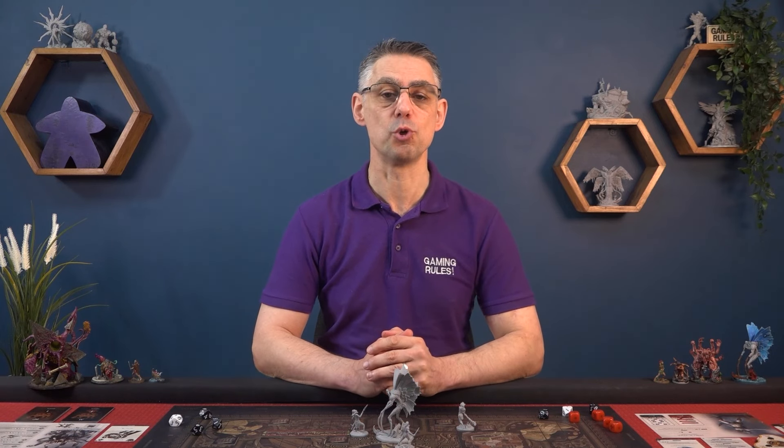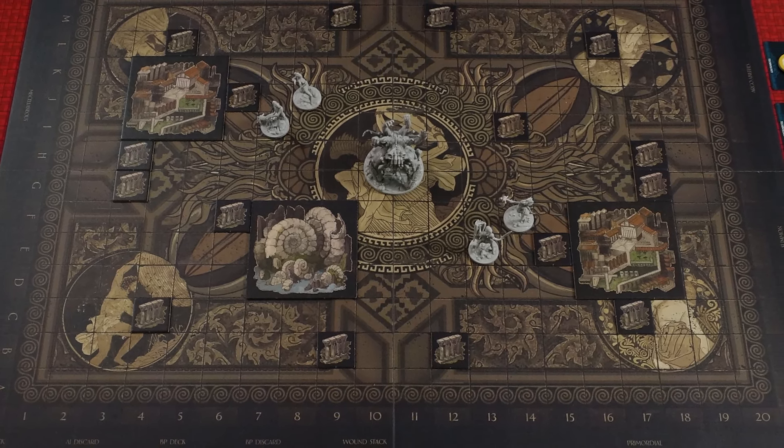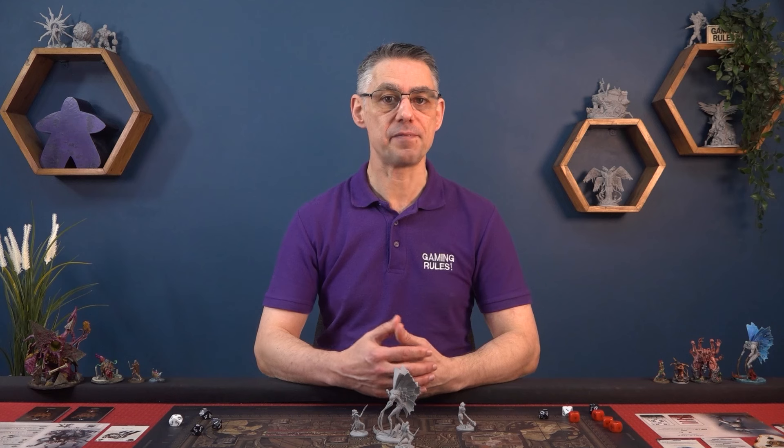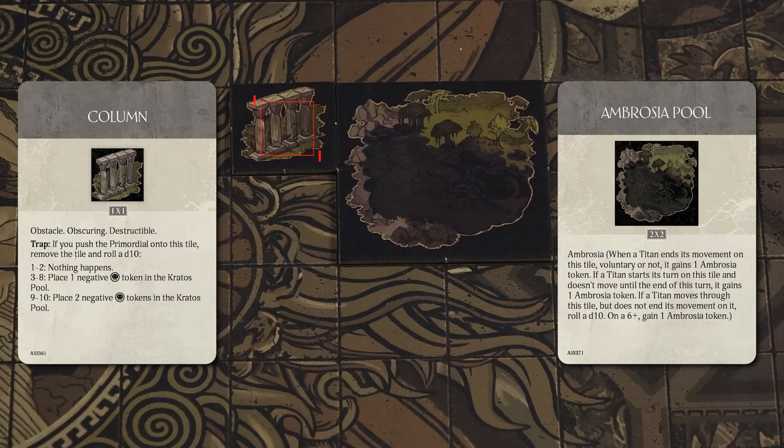Before going any deeper into the details of battle, there are a few important rules to cover first. The battle board is divided into a 14 by 20 grid of spaces. A space is occupied if there is a miniature on the space, or if there is a terrain tile with the obstacle keyword on it. Otherwise it's classed as empty. For example, the space with this column is occupied, but spaces with the Ambrosia Pool are not, because the pools are not obstacles. Spaces on the battle board are only ever counted orthogonally — up, down, left, or right. This applies for movement, attacks, and when you count the distance between two things. For example, this Titan is at a distance of 5 from the Primordial.